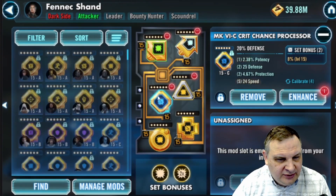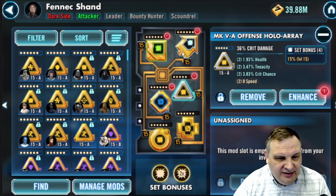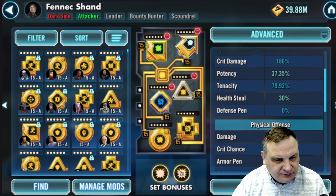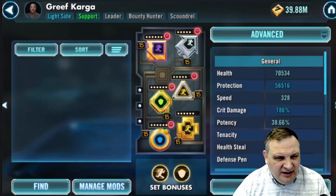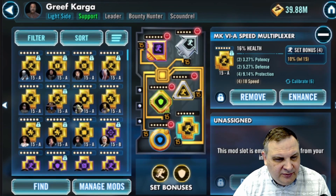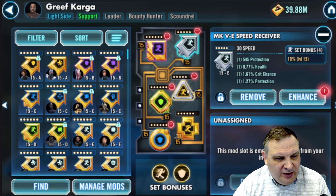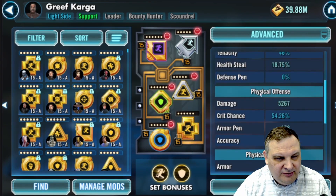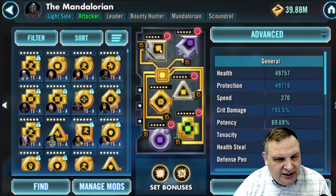Here's what we ended up with: 26, 24, 20, and 24 speed mods with an 8 speed triangle on Fennec — that's the best I could get that still worked. So 283 speed on Fennec, and her special offense came out at 10, 10, 7, 10, 8. If I get her to relic eight, that'll be about 12,000 offense with that mod set, so I'm satisfied there. Grief Karga ended up at 223, 25, 18, a 20 speed triangle, and 30 speed, putting him at 328 speed — a little slow, I was targeting over 330 but couldn't do it.